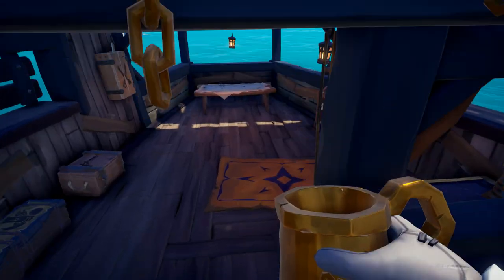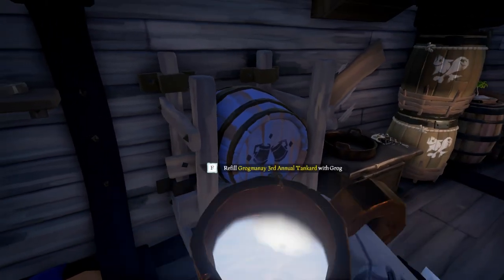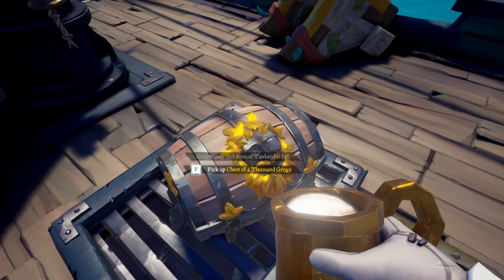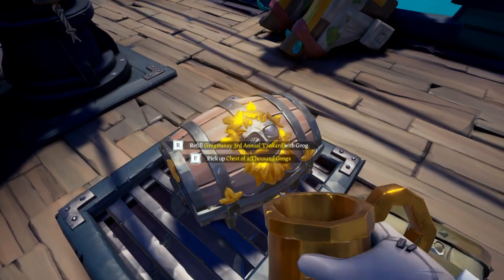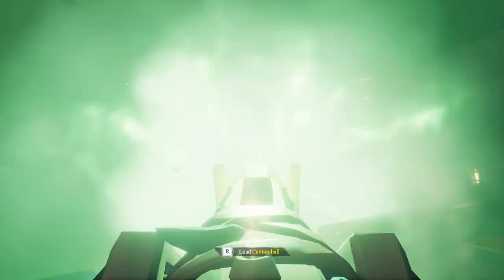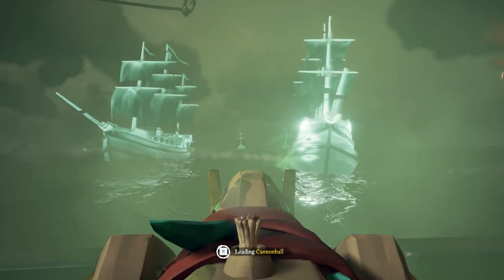If you're not sure how Grog works — on your ship there's a barrel. You can go up to it with your tankard, refill your tankard, and drink it. Drink three full glasses to get the full effect. Also, if you happen to run into a chest of 1,000 Grogs, these can help you out as you can refill your tankard from them, meaning you can do it on an island. One last note: jumping in the water or getting splashed with water will lessen the effect of the Grog, sometimes making it so the challenges won't count anymore. So try to avoid water if possible.